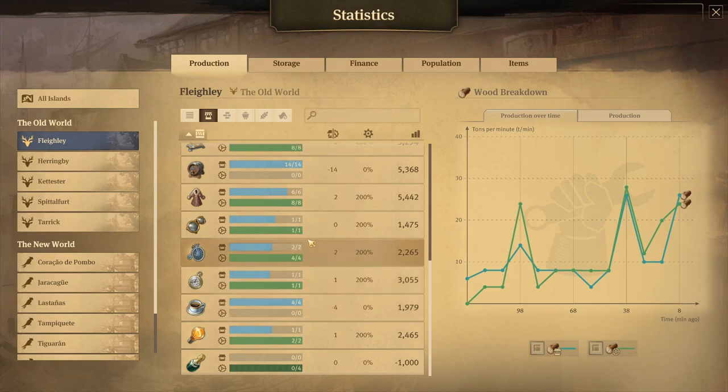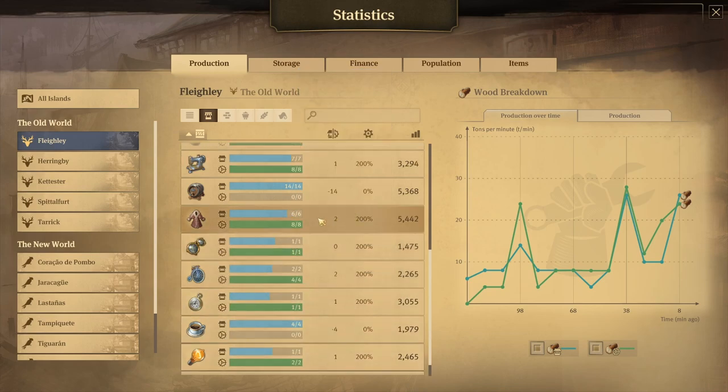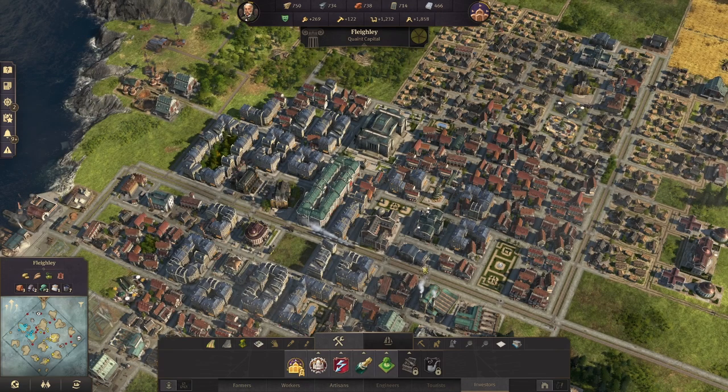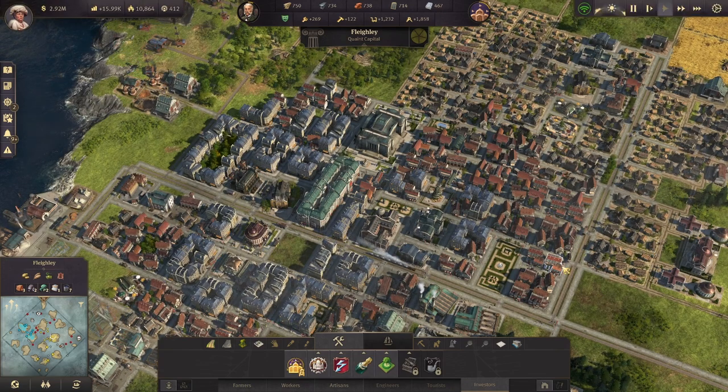Investors only need the engineer-level goods, so they only need spectacles or glasses and up. They won't need things like fur coats, rum, sewing machines, canned goods, and so on. So as you upgrade more of your engineers to investors, you're going to need less of those artisan-tier goods, which is really handy. I'm going to skip ahead a little bit, get some Champagne up and running, get up to unlocking the cigars in the Members Club, and then we'll take a look at the next steps.